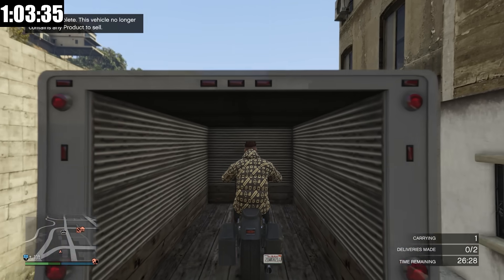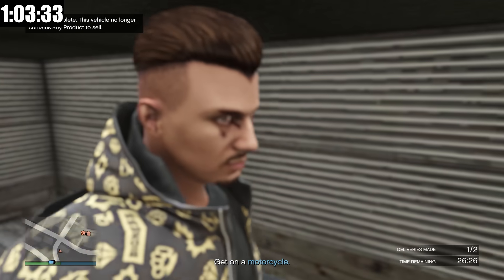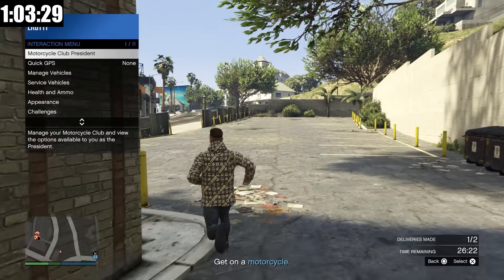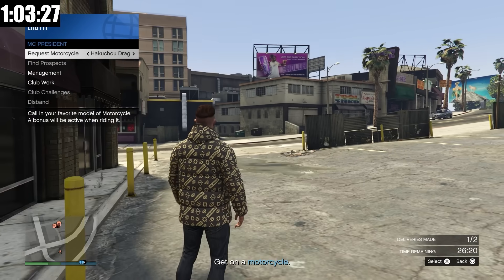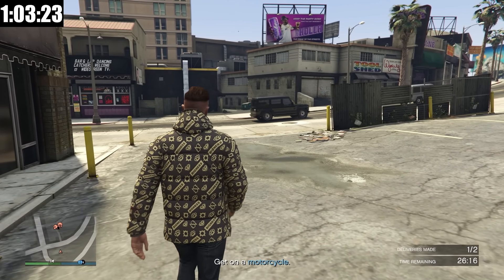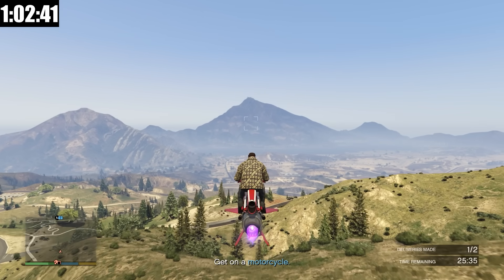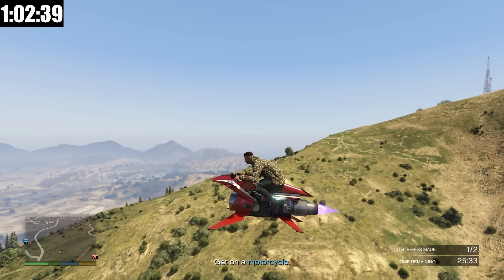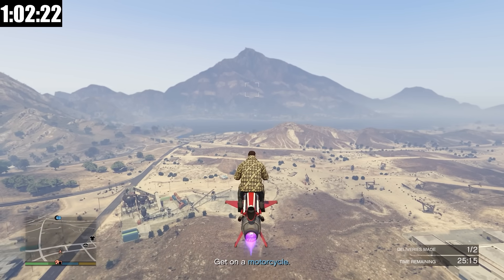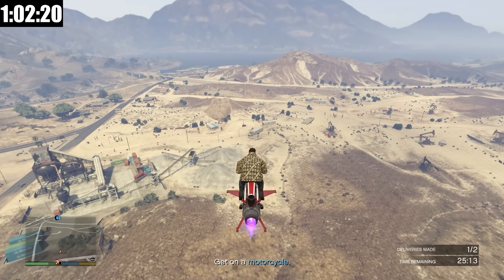We're here at the drop-off for the first delivery. The beauty of doing everything as an MC president is we can go to our vehicles and get the Oppressor Mark II right out from our interaction menu. The Oppressor Mark II is going to end up being the vehicle I pretty much use almost all the time now — it is so good and so efficient.